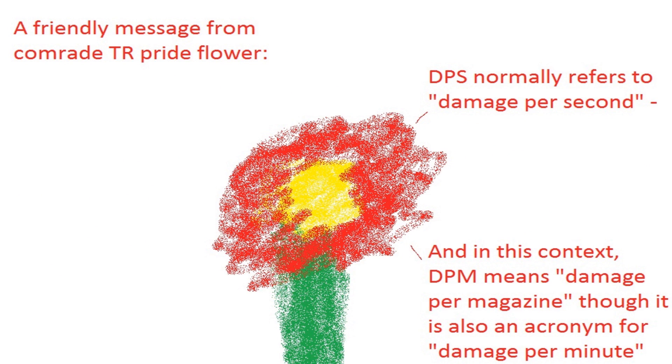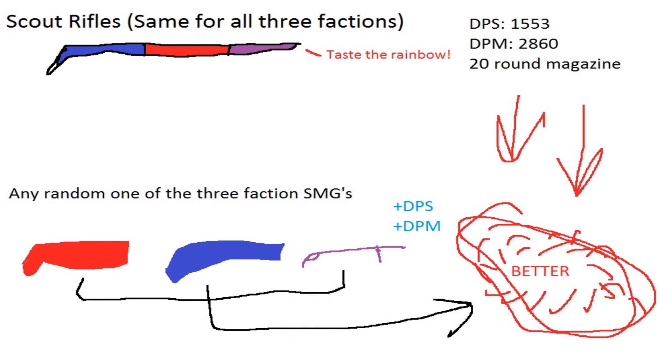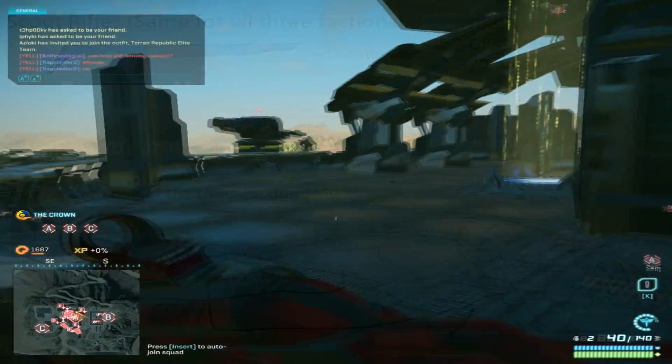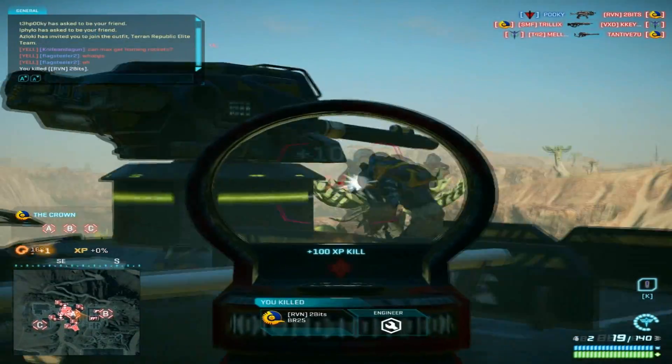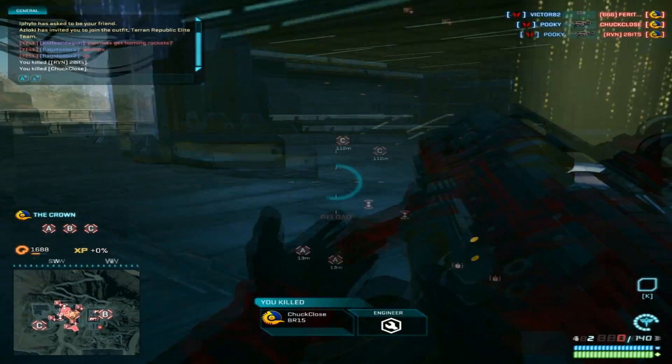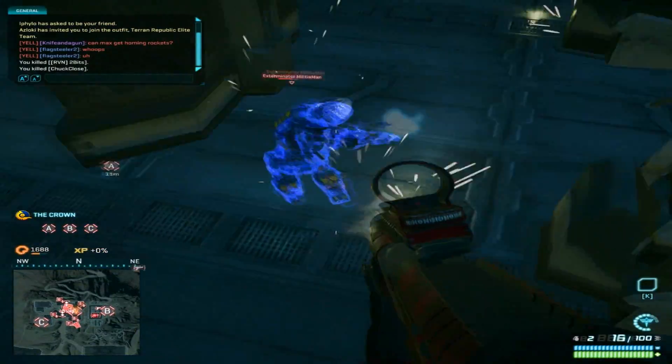The SMG is a decidedly close-range weapon — you'll gain more close-range killing power in return for lower long-range killing power compared to the automatic scout rifle. Let's compare their DPS and DPM — damage per second and damage per magazine, or the total damage you can do without having to reload or switch weapons. The damage calculation assumes you're fighting more than one enemy; it's expected you're fighting at least two opponents at the same time, so damage per magazine factors into the equations.